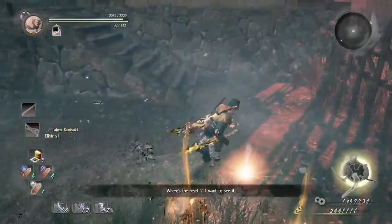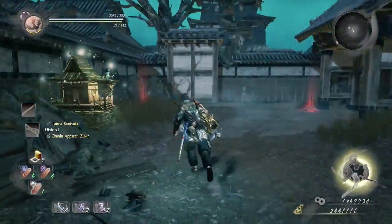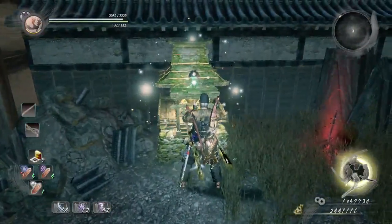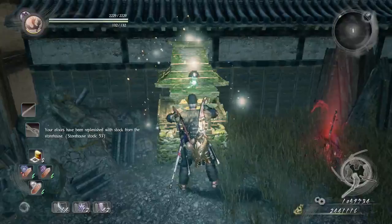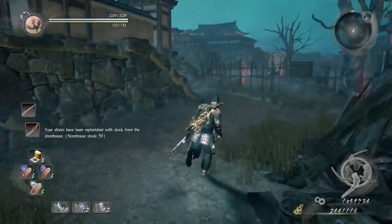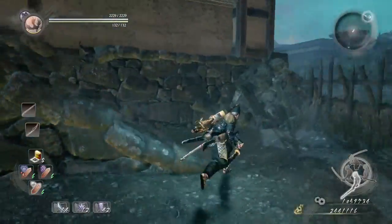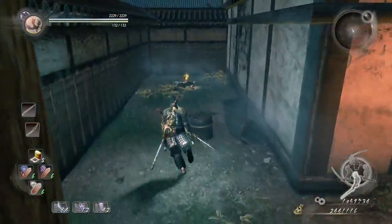Doing that takes down the barrier on the stairs. But before we go up the stairs, we're going to use the shrine to replenish our Omio magic along with health and stamina. Then we're going to go up the stairs and before we go inside, we're going to loot this corpse right here and get some items.